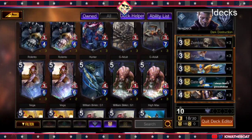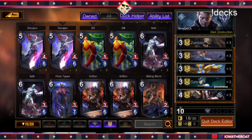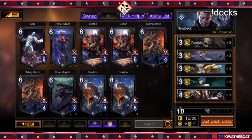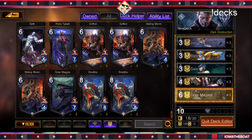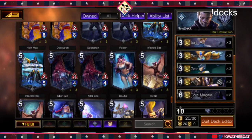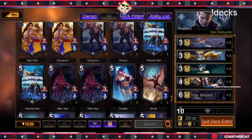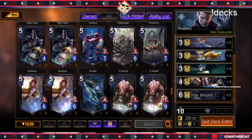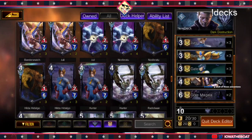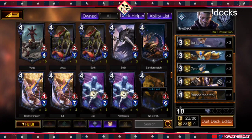I personally like G-Adult, but I don't know if it really fits with this deck. I think G-Adult is pretty good as a 2-X. High Max is way too expensive. Bannersnatch actually could be good for this current meta because he kills the enemy unit in front if it has 4 health or less, and we can try to play with that.